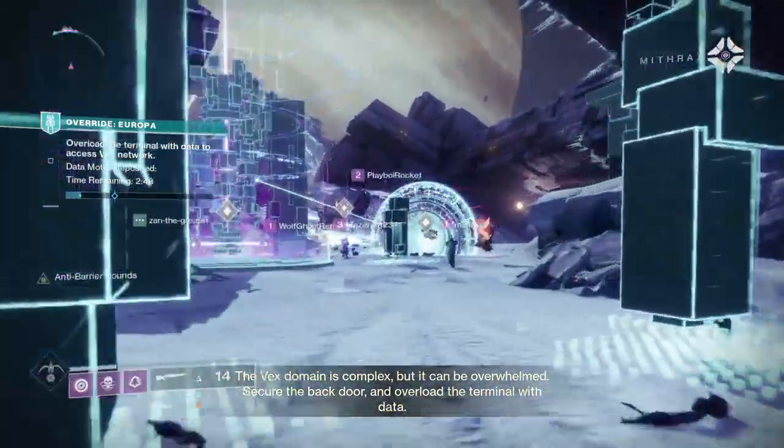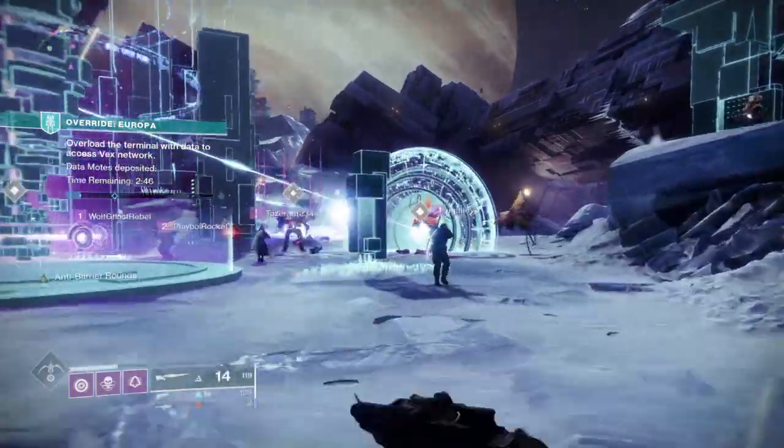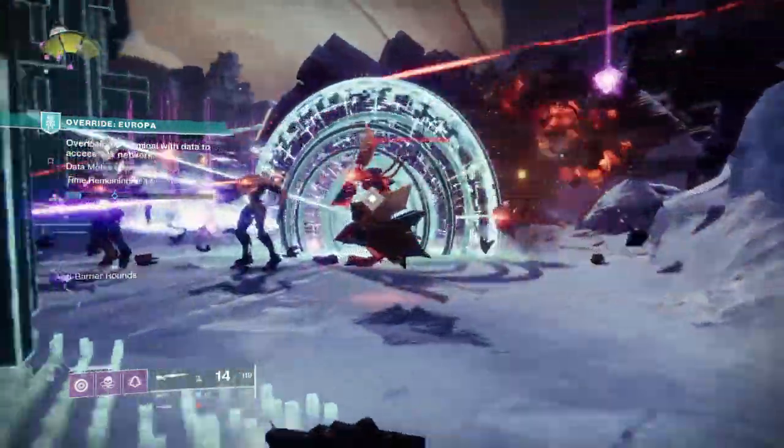So what we're gonna do Hany is you can go through that portal and then we can kill a guy, and then you'll grab a data package thing. Follow me through the portal.